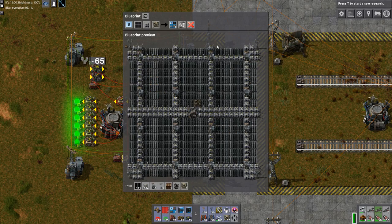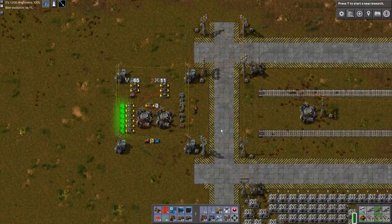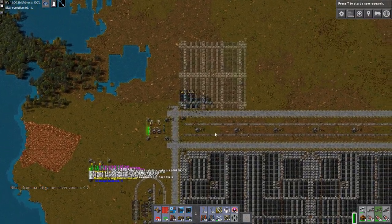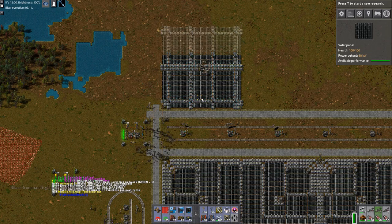The blueprint is one roboport big and has a little radar — I know that's overkill but I'll do it anyway. All I need to do is place this in here and the rest, as they say, is history. You can see the robots are gradually spanning out, deploying this area — but only this small area.